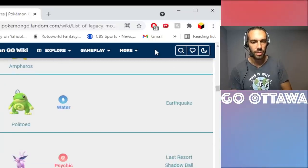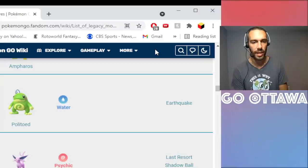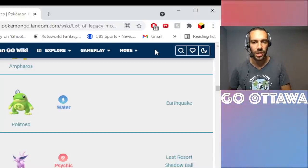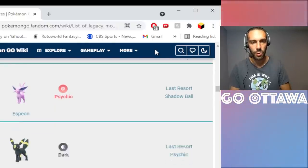Politoed with Earthquake — this is a legacy move, and I've used an Elite TM to get Earthquake on my Great League Politoed. A lot of people run it with Blizzard, but Earthquake gives you coverage if you run into a Water type. If you only have Blizzard and Weather Ball against Water, you're limited. Earthquake gives you that coverage move, so it's worth using if you want it. Blizzard has decent coverage overall, but if you want something to throw at Water types, use the Elite TM on Politoed for Earthquake.